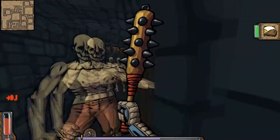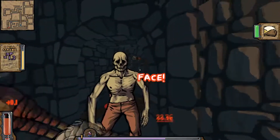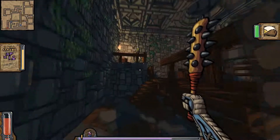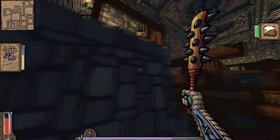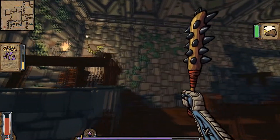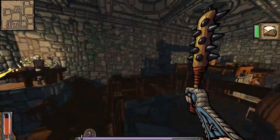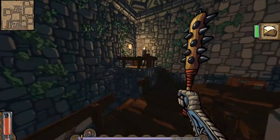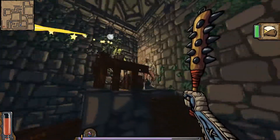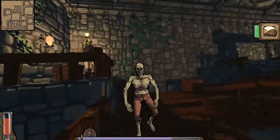One criticism I have of the game — other than the fact that enemies slightly glitch out sometimes, especially with high ground — is that the map is static and doesn't move. Whilst on one hand that gives you a good idea of the size of the level and where you should be going, at the same time I have no idea where I am sometimes. It gets a little bit disorientating.